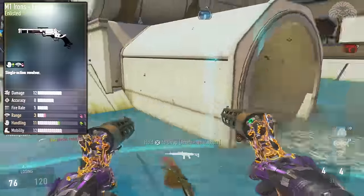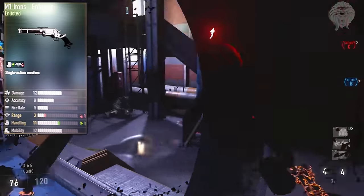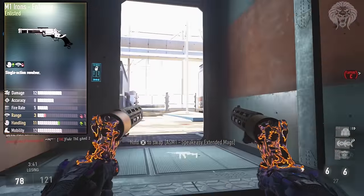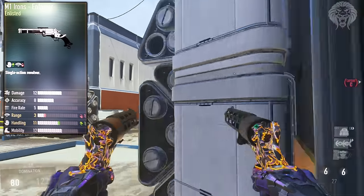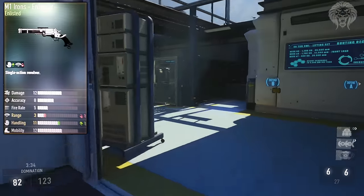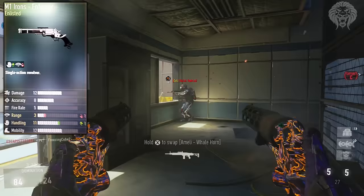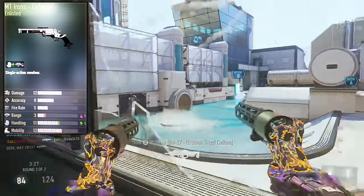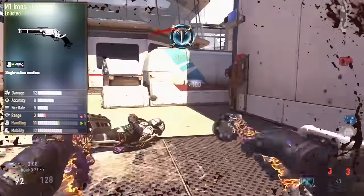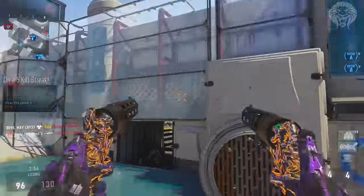Next up is the Enforcer, which is a more simple weapon — I don't actually like it all too much. It's got plus one in handling and minus one in range, meaning damage drop-off is worse at extended ranges. The bonus is plus one for hip fire spray, which means 10% tighter hip fire spray, kind of like an integrated laser sight. That's good if you like hip firing, but I personally don't. It's a pretty average variant where the good and bad points cancel each other out.